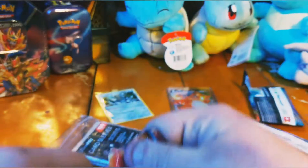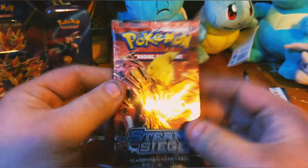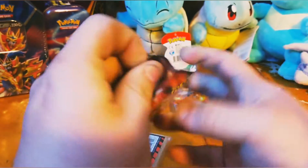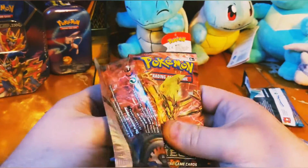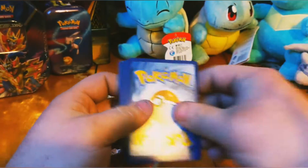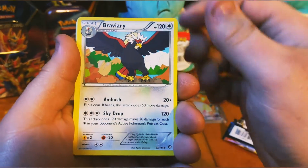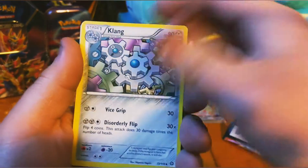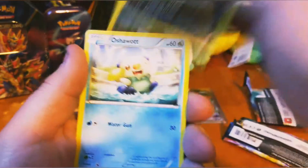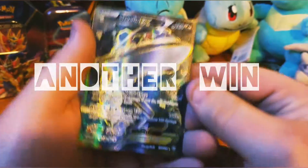Last pack of the day — another Steam Siege. See what I can pull out of this one. Maybe I can pull one more good card. I can't top that Charizard. I gotta pull this time. Graveler, Lampent, Klang, Mantine, Klink, Ponyta, Ponerd, Oshawott, reverse holo Sneasel — that's cool.